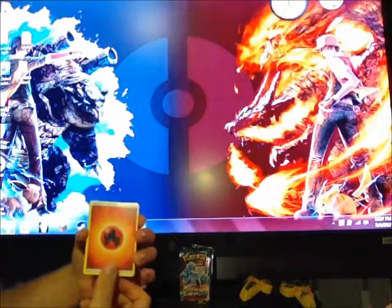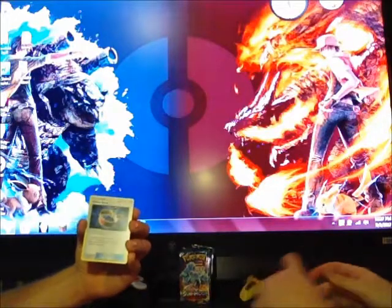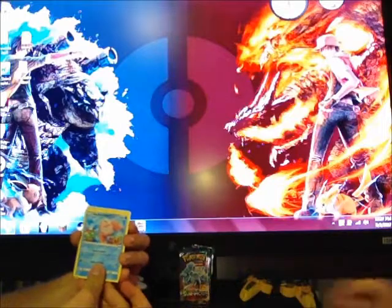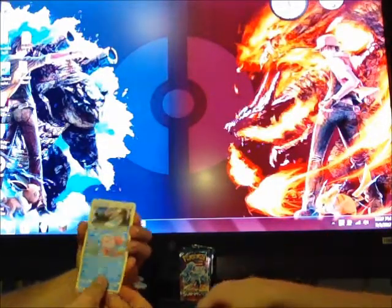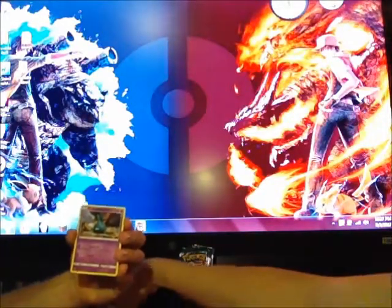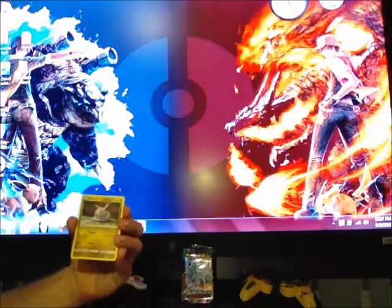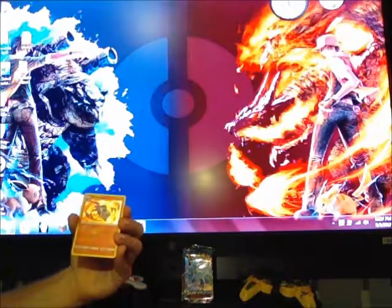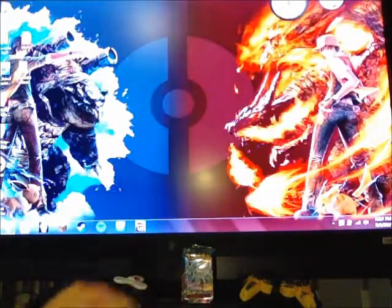Pack number three for me — we got a Fire Energy, Choice Band, those are a must if you're playing the TCG competitively. Alomomola — I don't know how you pronounce it, it sounds like a disease. Wailmer, Trubbish, Jangmo-o, Wimpod, Goomy, a Reverse Holo Goodra, and another Holo Chandelure. That would be number two for Chandelure.